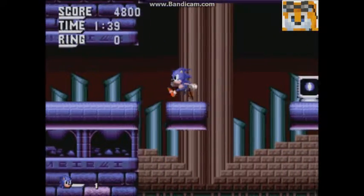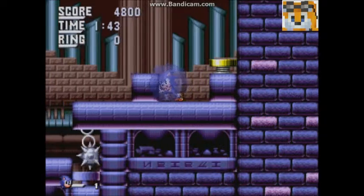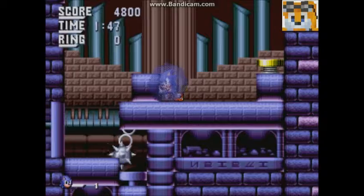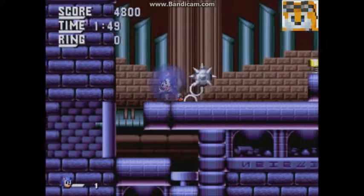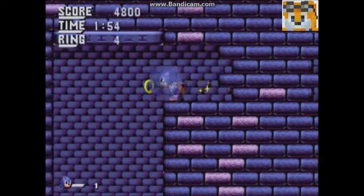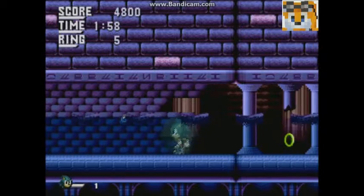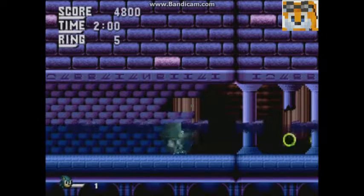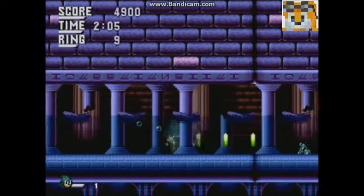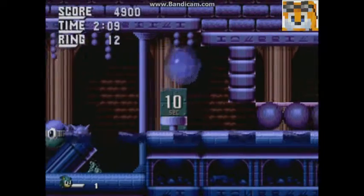I keep getting hit by that thing because it's so annoying. I've got an idea: can you make it so that the springs can be on this block, and when you push the block down you can bounce on it again but for a new position? Seriously Sega, why don't you use concepts of unique level design like from Ristar? Also, by the way, why has nobody done a ROM hack of Ristar? It's such a good game — nobody's done a ROM hack of it.